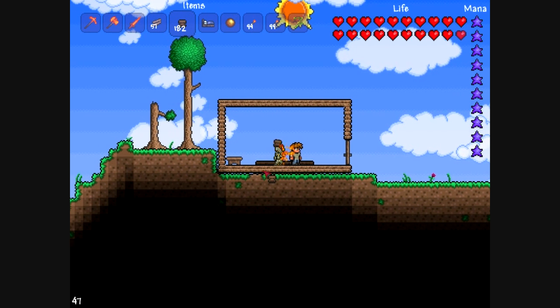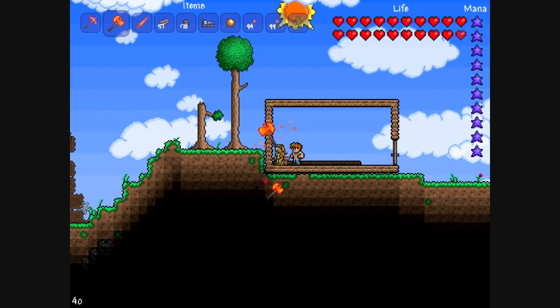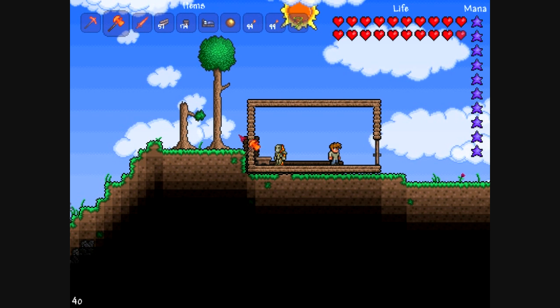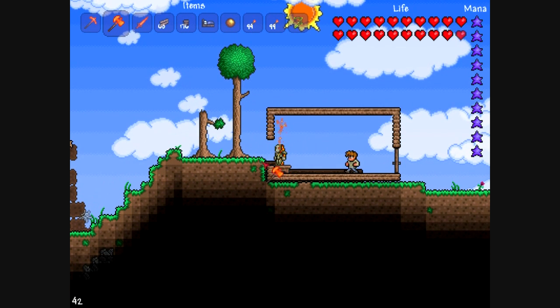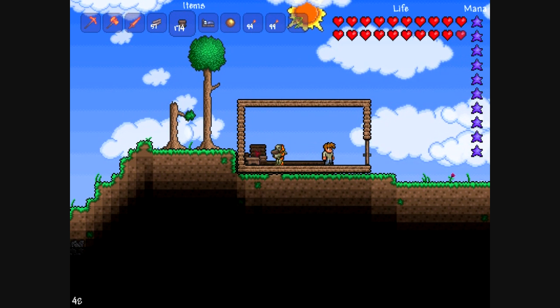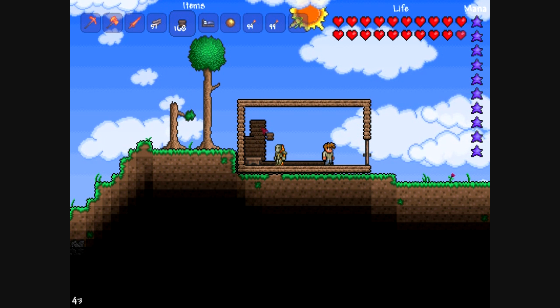Now we're going to continue placing the wood walls down. We run into another problem — that should be fixed now. So place that down, go up here, and then we're actually going to take those ones out anyways. Now we're going to go over here. I'll be right back once I finish this.